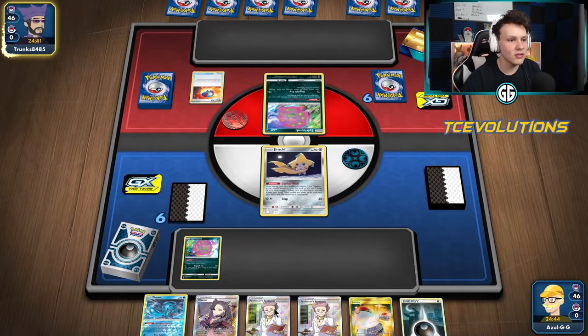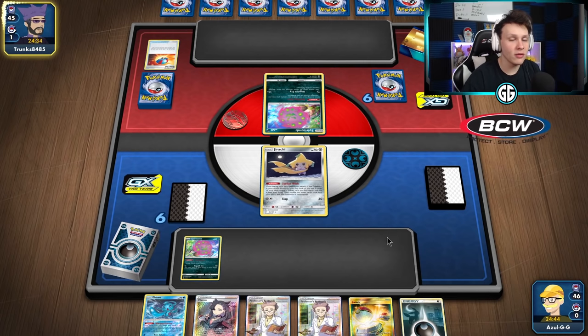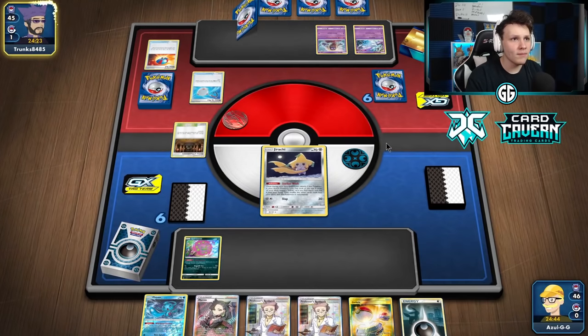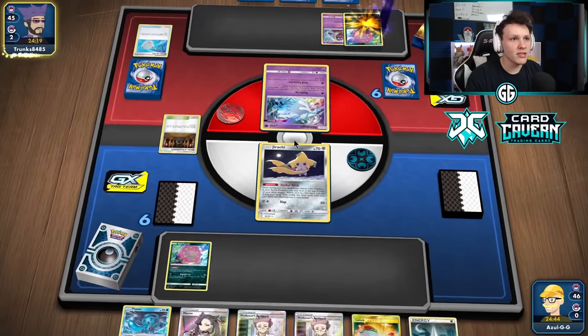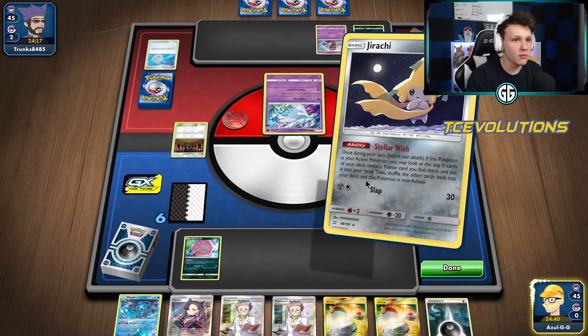We're in a mirror match. The mirror is basically: draw the first prize card and roll over your opponent, so going second is where we want to be. Definitely glad we're going second here. They benched Nihilago — could have been a mistake from our opponent — but they're pushing it up, which actually allows us to use Tapu Fini as an attacker. We got a Quick Ball and can bring up one of these guys, bench Tapu Fini.